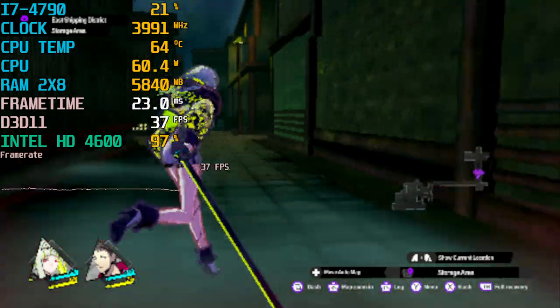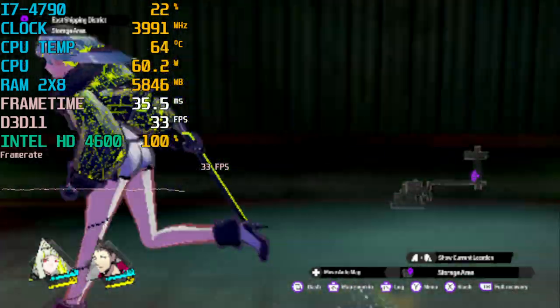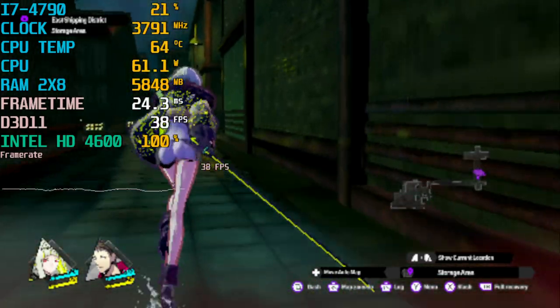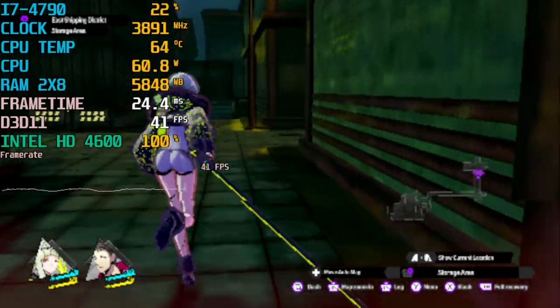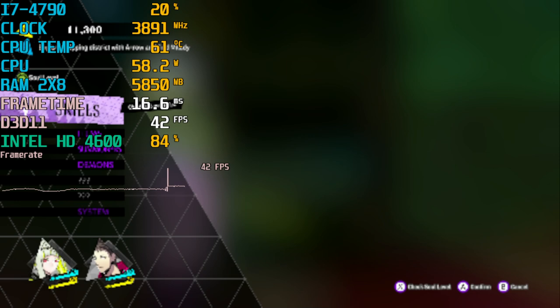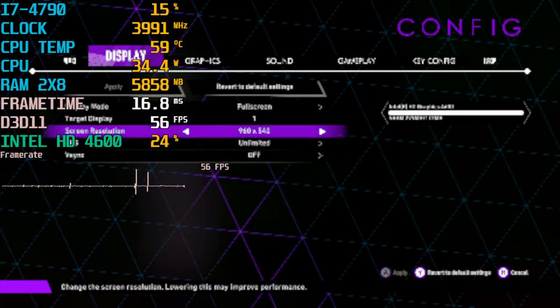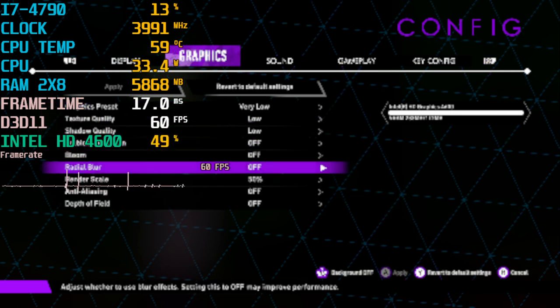We're running with 16GB of DDR3 RAM in dual-channel memory. As you can see, we are clocked up to 4GHz on the CPU, which will probably drop when the temperatures get a bit hotter. We are running at 960 by 540 on the lowest preset, with resolution scaling set to 50% of that, so we're doing much lower than that.